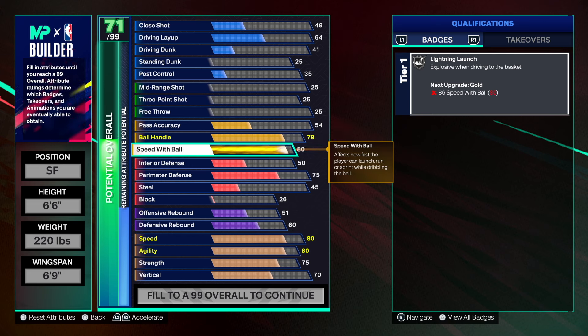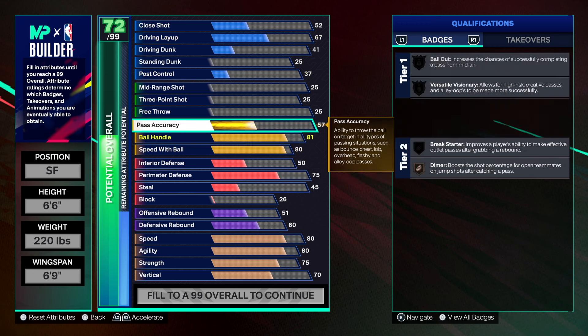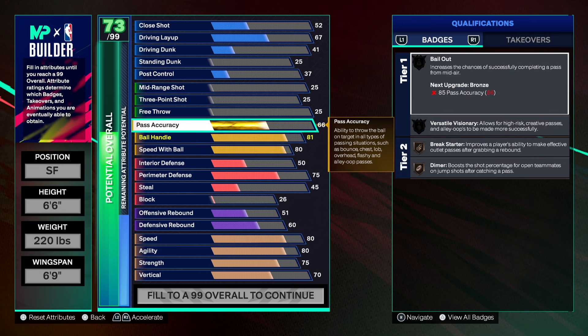He had an 83 speed with ball or so — I just maxed it out at 80. Nothing happens if you go any higher, so I went 80 on speed with ball. Then I went 81 on ball handling so we get Handles for Days, Strong Handle, Unpluckable on silver, and Ankle Assassin on bronze as well.